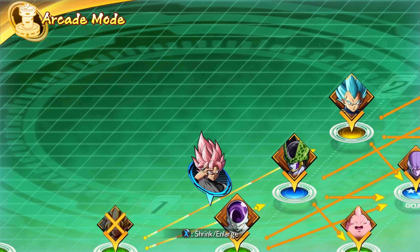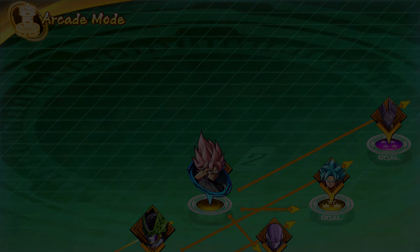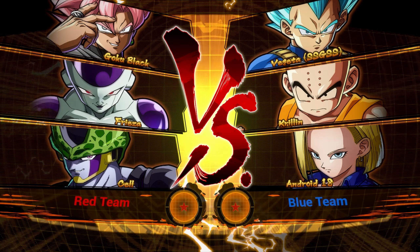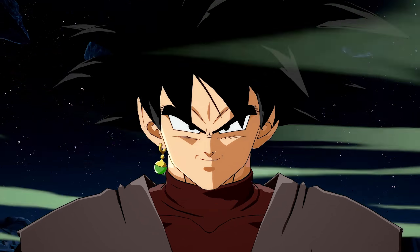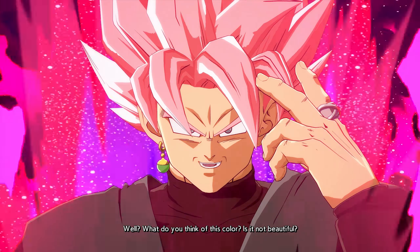We cleared. I take it I can choose where I want to go — apparently I can't. Maybe it's based on how well you do; I think that's what the tutorial said at the start. So we got Super Saiyan God Super Saiyan Vegeta, Krillin, and Android 18. I'm Goku Black, so it's all good — I'm a god. What could possibly go wrong? The intros are beautiful, they really are.